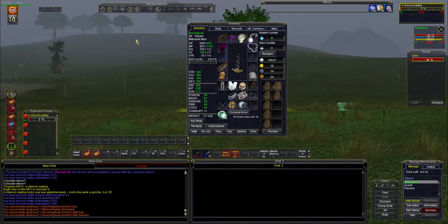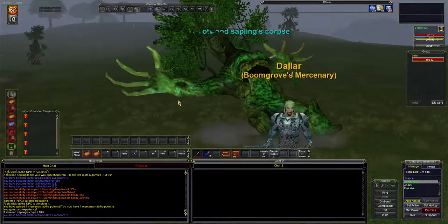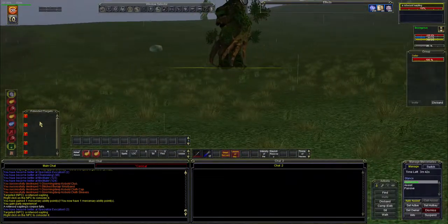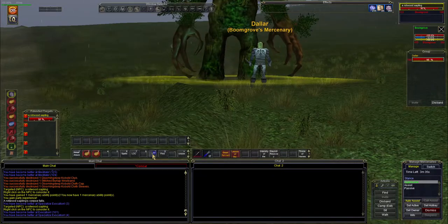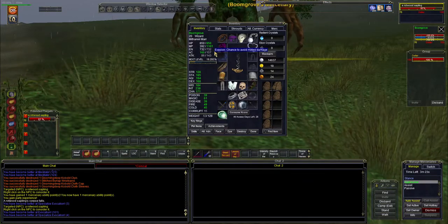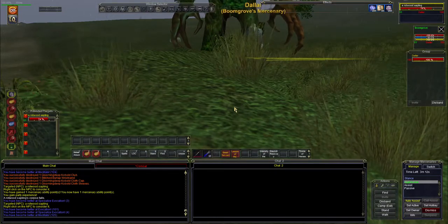I totally forgot we were actually fighting a mob — let's burn this guy down real fast. There he goes, he's dead, nothing on him. Let's go kill one more here really fast and then we'll review our stats. We're sitting at 1101 mana pool after swapping out some gear, 850 hit points, and we're at 238 out of 255 on the intelligence soft cap — so we increased a lot there. That was worth it to equip that new gear — pretty stoked about that.